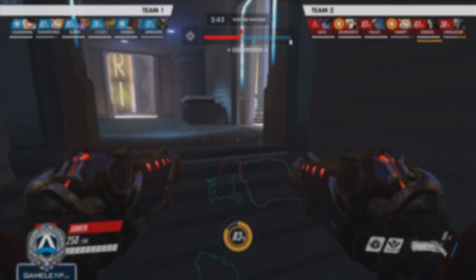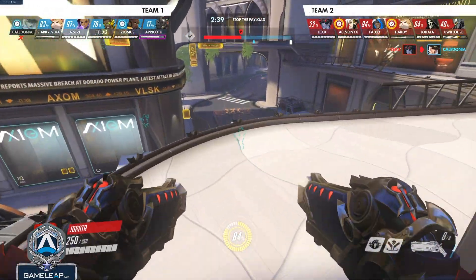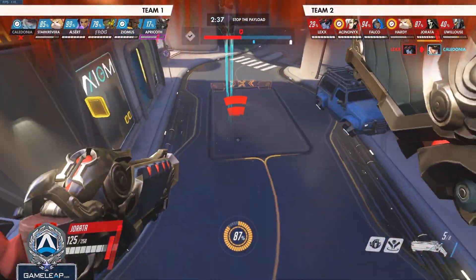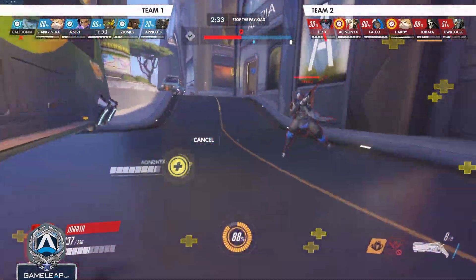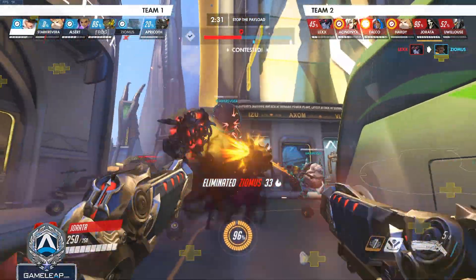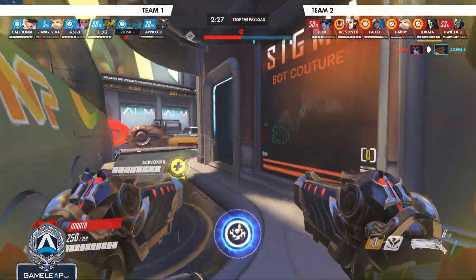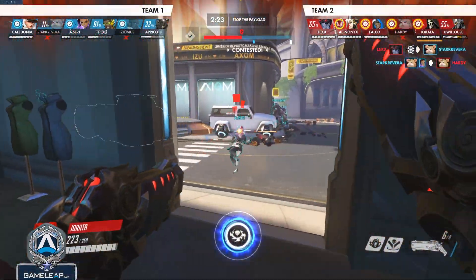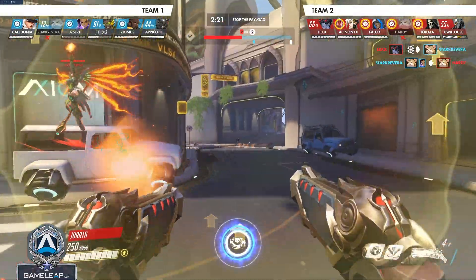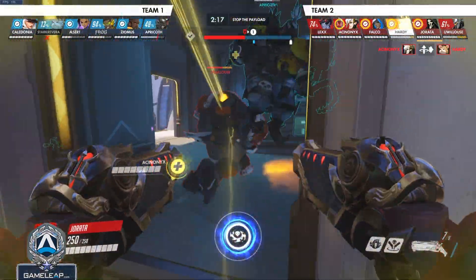The next ability to break down is Reaper's Wraith. Wraith gives you a 50% movement buff lasting three seconds. Typically this is used as an escape — you go in, try to do as much damage as possible, then use it to escape and rinse and repeat, similar to how Doomfist goes in and out. That said, it is really strong as an offensive tool as well, because it reloads you and lets you cancel it whenever you want.